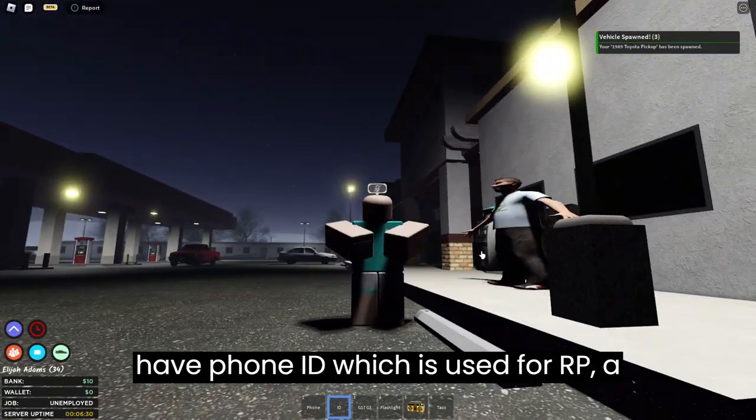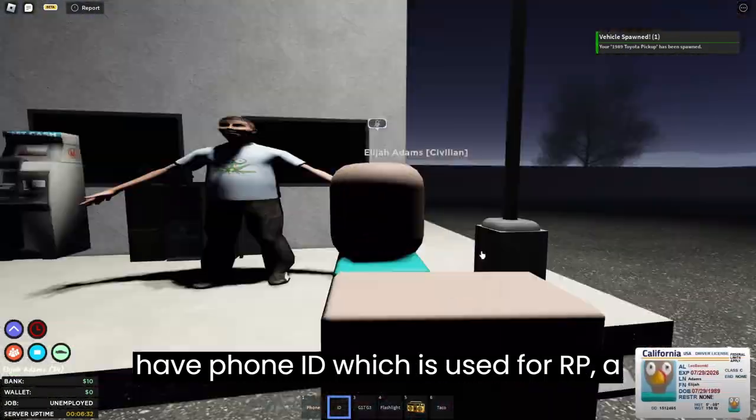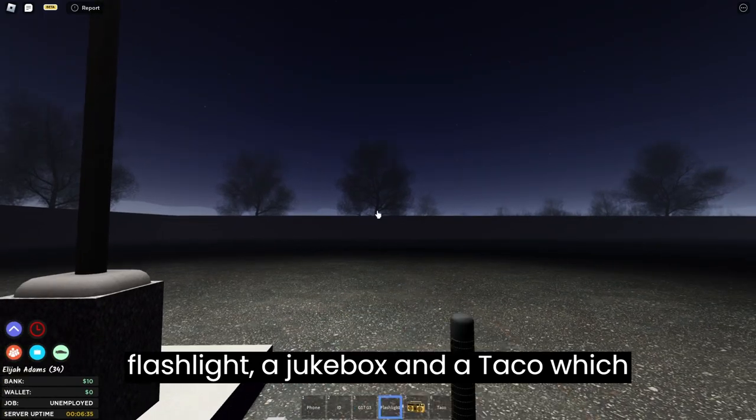When you start off in this game you will have a phone, an ID which is used for RP, a flashlight, a jukebox, and a taco which doesn't do much.